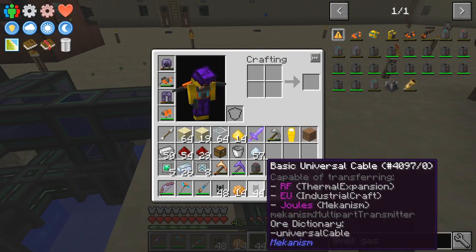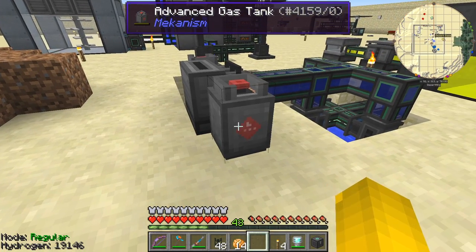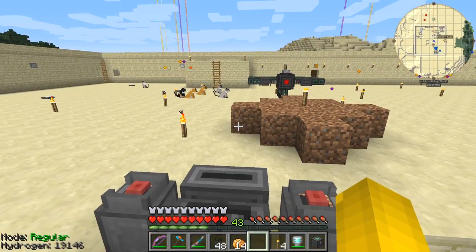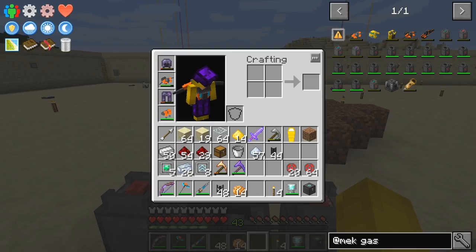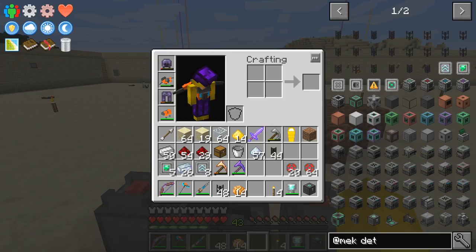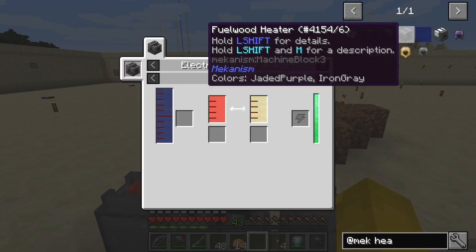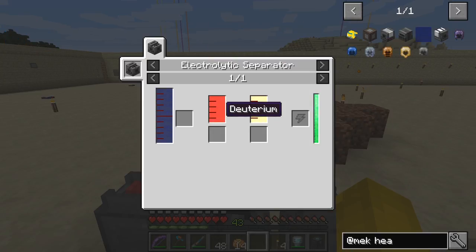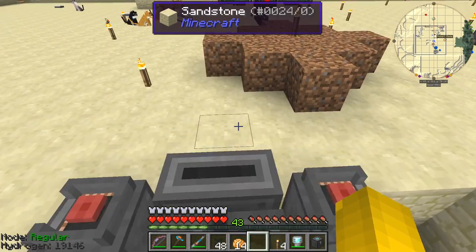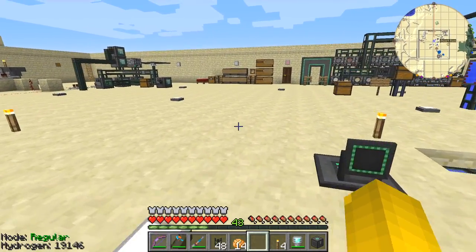I put down the gas tanks. Here's the deuterium coming out on the left side — the image in JEI was correct. Deuterium is on the left-hand side and sure enough it is coming out on the left side, which is fantastic. Now while that builds up we need to also make some neutron activators.